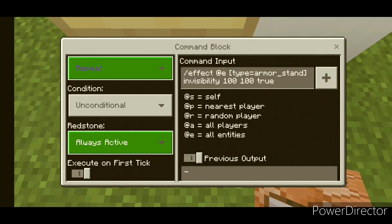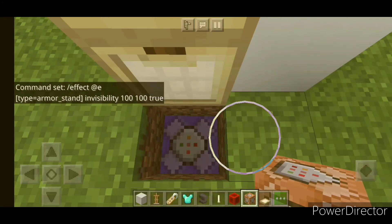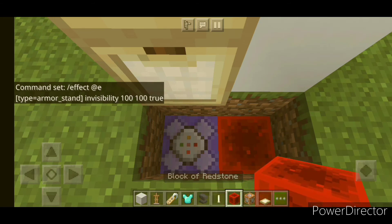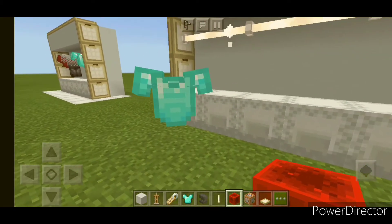Remember to put it on repeat command block and not always active — it needs redstone. Then place a block of redstone beside it. There — the armor stand is now invisible.